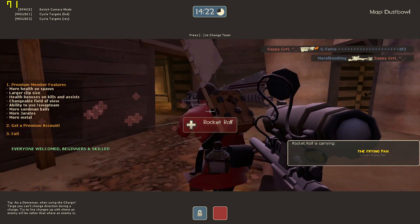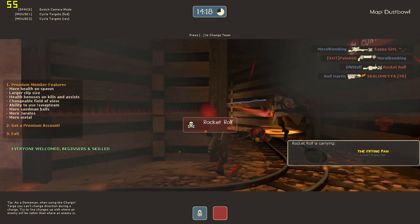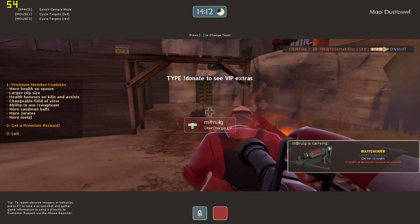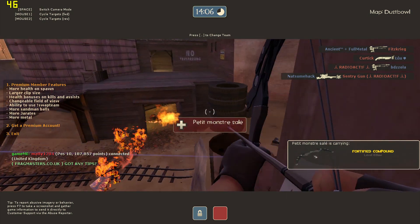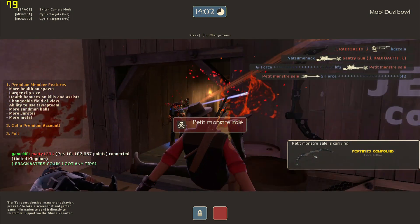Frame rates are generally pretty good here — we're consistently over 60 frames per second. There is the occasional bit of slowdown with intense action, but we're not talking big dips down sub-30 frames per second; we're talking mid-50s. So when you're playing this you should still be able to react quickly and you shouldn't have a major disadvantage against competitors.